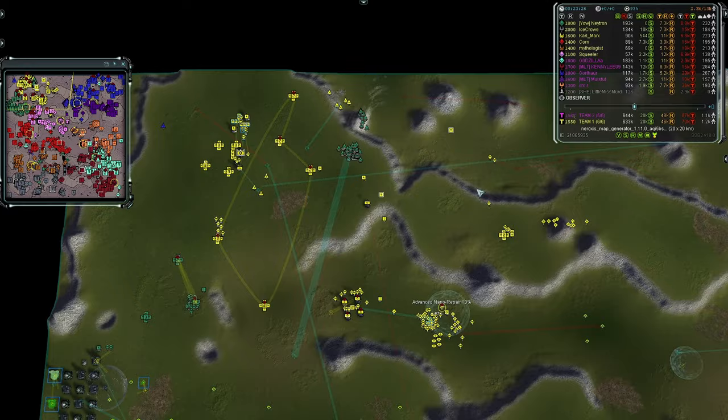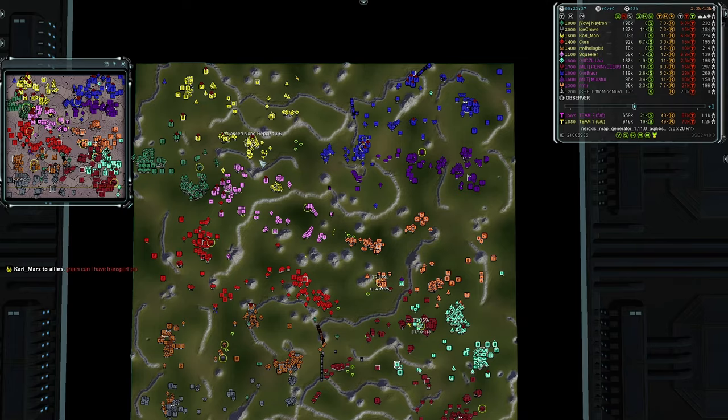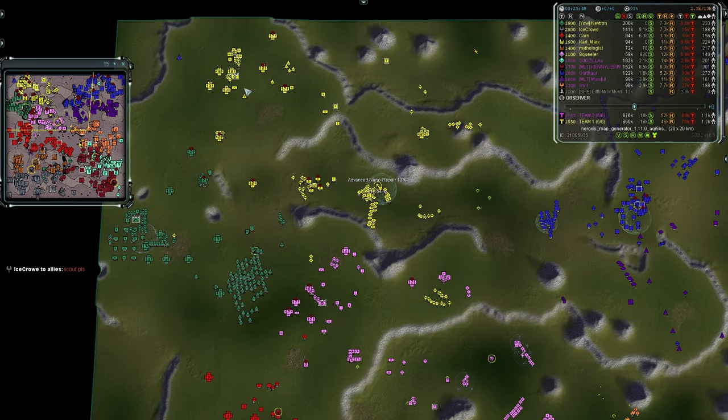It would have been better to drop them further south or somewhere less exposed, given the airplay up in the northwest. Carl Marks asks in chat: 'Green, can I have a transport please?' — looks like he wants support brought in from his back line.